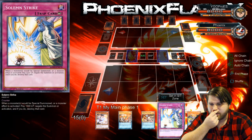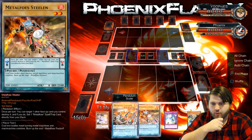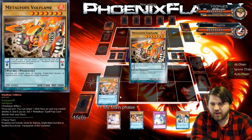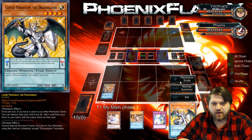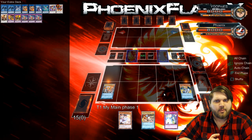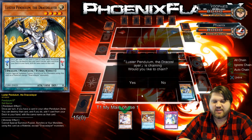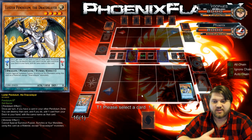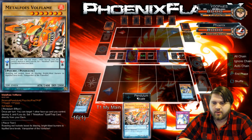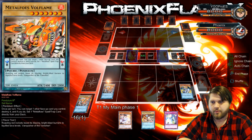These are both high scales — that's the problem. This is a low scale. I can Pendulum the Volflame and then Normal Summon this, so that is what I will do. I'll Pendulum Scale the Volflame, then put the Luster in the other scale, popping the Volflame and going from there. Metal Foes is definitely not the best deck to use the new Link Monster in, but since it is actual themed Metal Foes support, I figured it was only appropriate to play Metal Foes first.